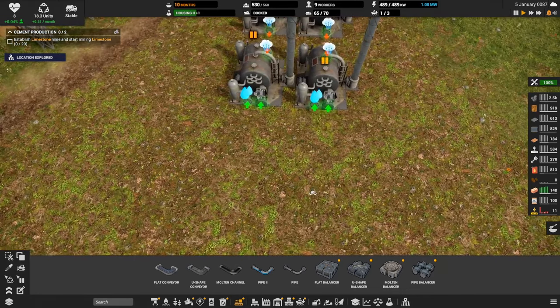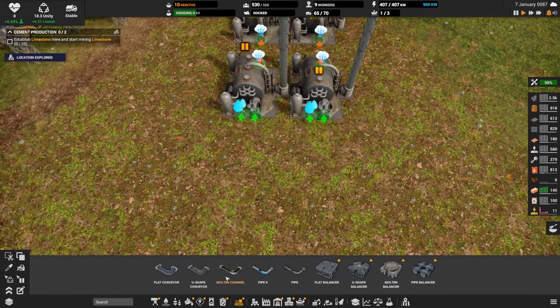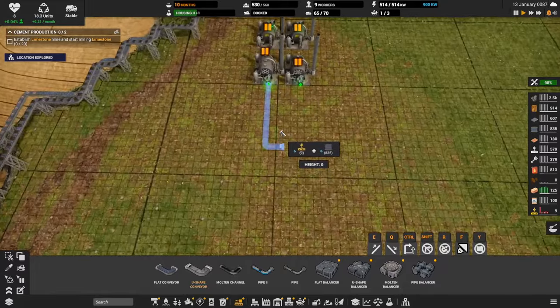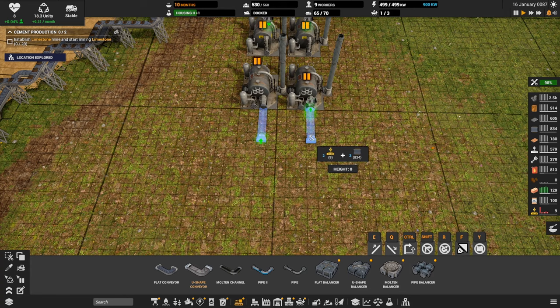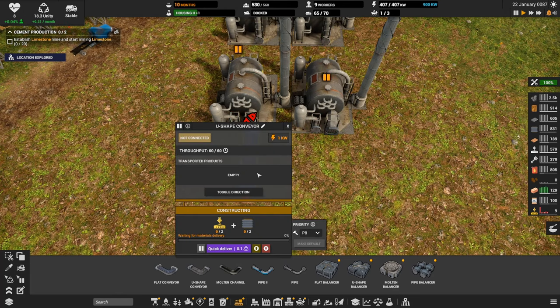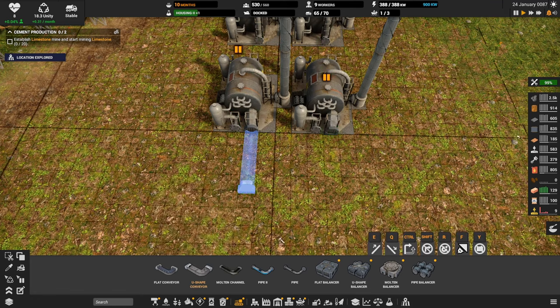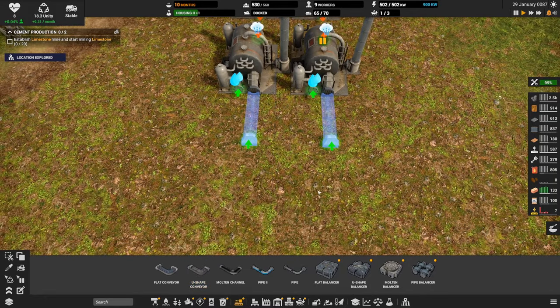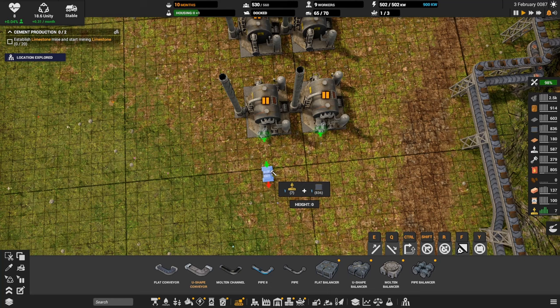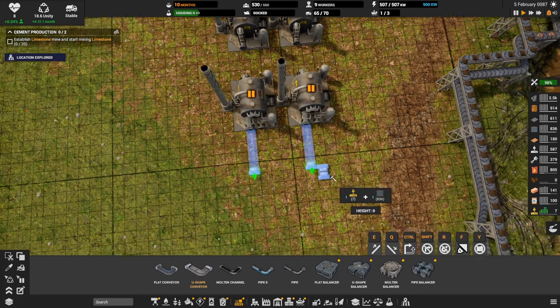Let's see how we're going to do this. I should have flipped these so the coal inputs were both on the inside, but we're not going to change it — we'll just make it work. Let's come out here — coal here and coal here, and then a line to supply it which can probably hug this wall. That's where they're going to get their coal.